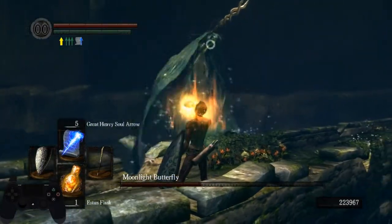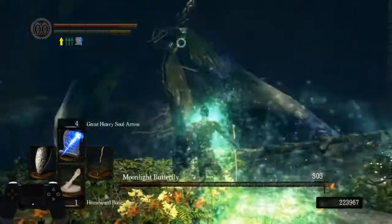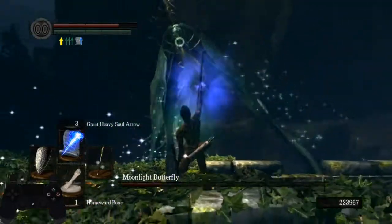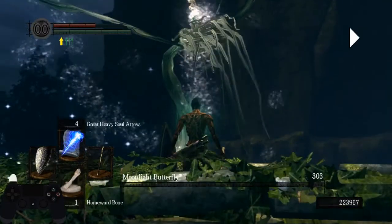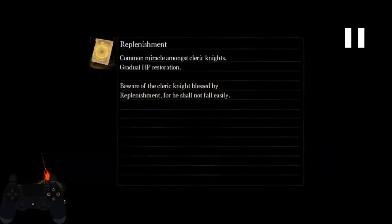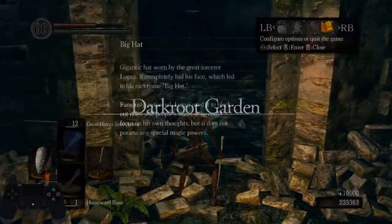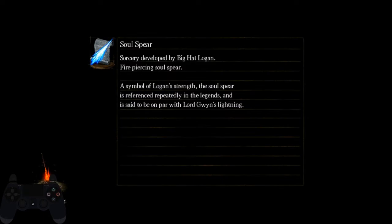Moon Butterfly can be actually really trolly. Just like that. Equip the Dusk Crown Ring and dupe a bone. You can actually use the bone here as well if you want to. Either works. If you dupe the bone and don't equip the Dusk Crown Ring on the stand-up animation, that's the moment where you can also equip it.